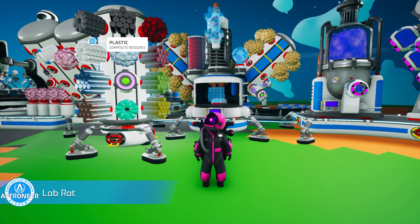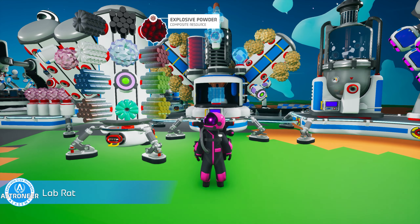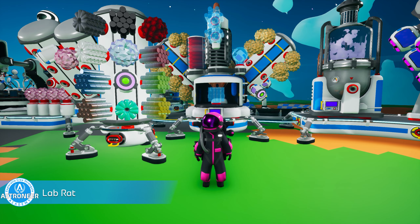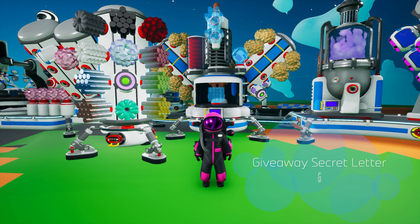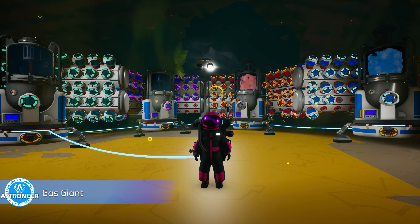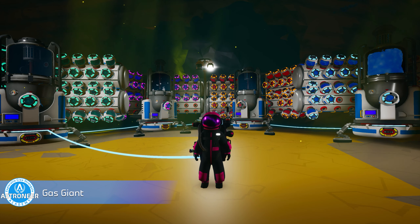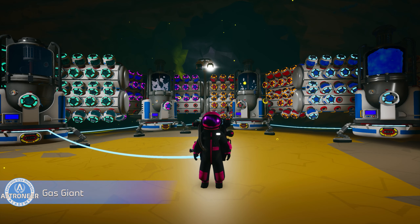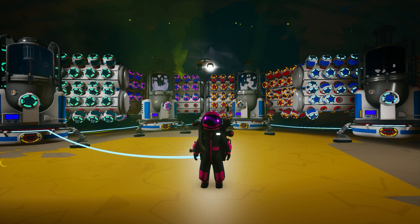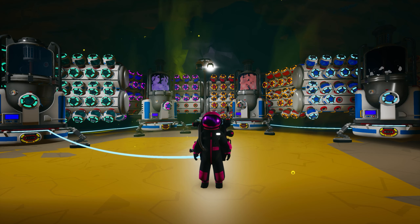Achievement 13: Lab Rat. Use the chemistry lab to synthesize all 12 composite materials. Easier said than done, but at least no animals are harmed in the creation of this achievement. We covered all 12 of them in Astroneer Academy 106, so head there if you need help with this one. Achievement 14: Gas Giant. It's time to make friends with Atrox, because this is where you can find the largest number of gases in the solar system. To unlock this achievement, you need to use the atmospheric condenser to collect every single type of gas. As much as I despise Atrox's existence, it's kind of useful for this.